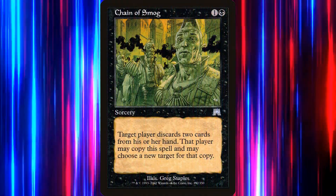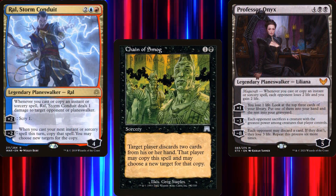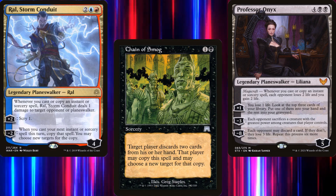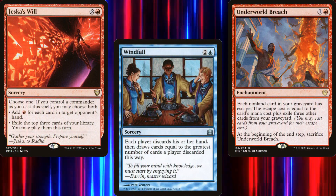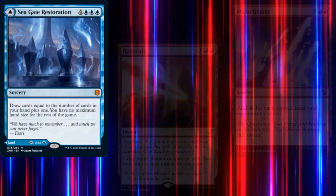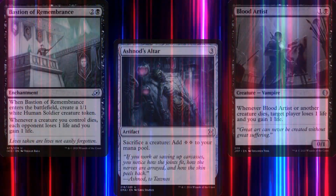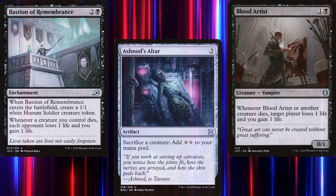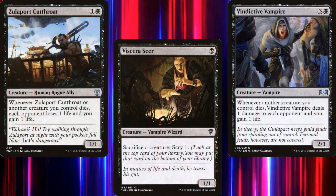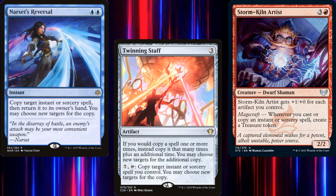Chain of Smog is a rather cheap win condition, but if we have either Ral Storm Conduit or Professor Onyx on board, we can target ourselves and copy it a thousand times. Sure, we empty our hand, but our opponents are all dead. That's not even mentioning other fun combos like Jeska's Will, Windfall, and Underworld Breach, or copying a Seagate Restoration, or casting Reiterate with buyback targeting Mana Geyser over and over again. Now, to be fair, we're not much of an Aristocrats deck — there are only so many slots in a Commander deck, and when you're trying to fill two archetypes simultaneously, some cuts need to be made. But overall, I'm pretty happy with how this build came out, and I can't wait to put it together in paper.